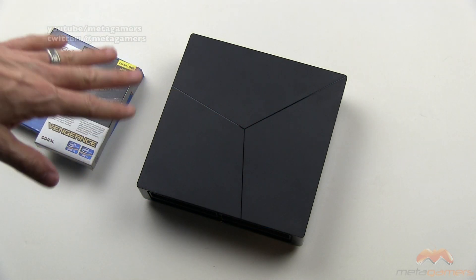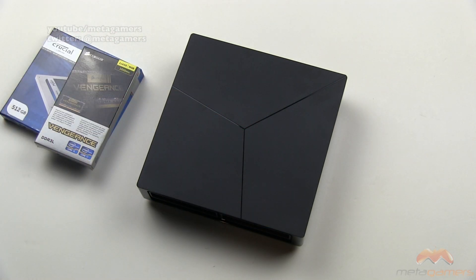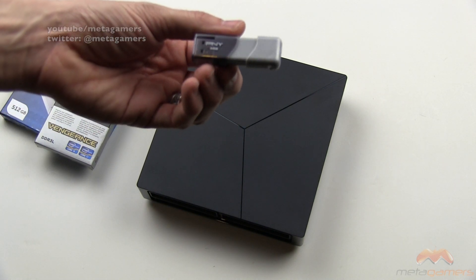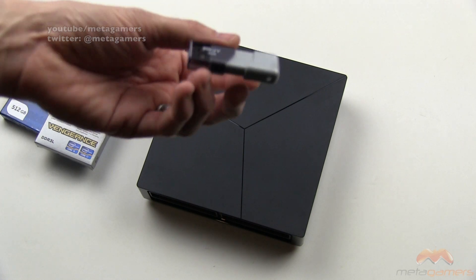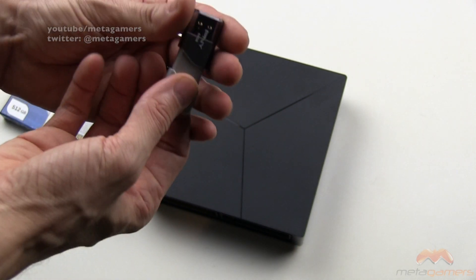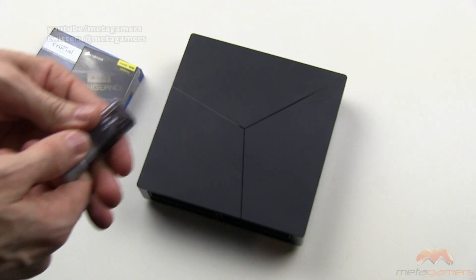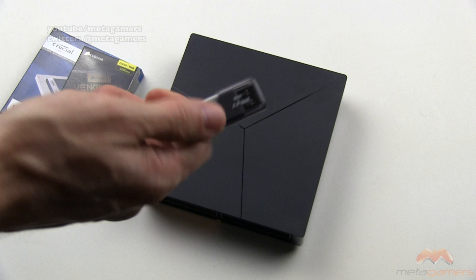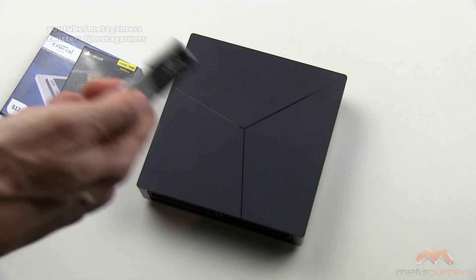Here's the Alienware Alpha. Let me show you the components. This is the USB 3.0 drive that I was using — again, overkill at 64 gigs, it's not even going to use that. I think it formats it to 32 gigs. So get yourself a USB 3.0 — 16 gigs minimum, 32 maximum.